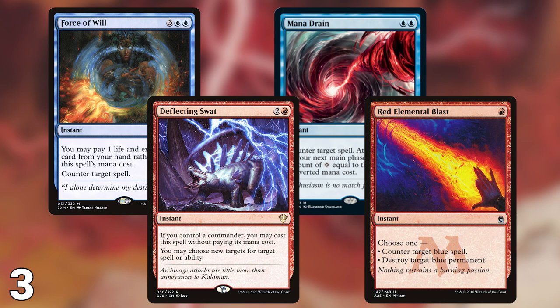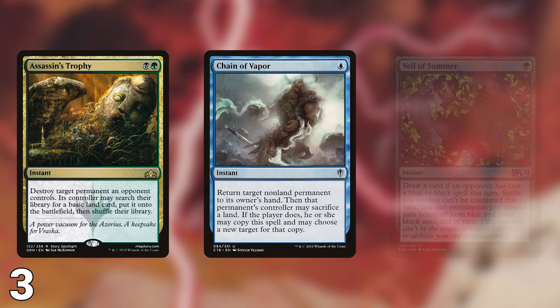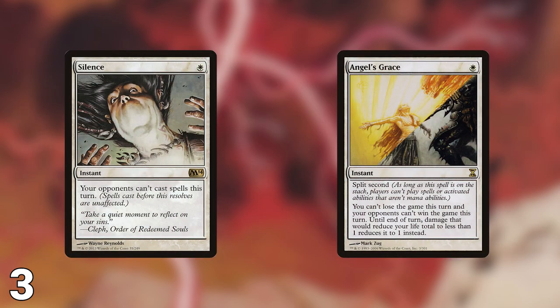Unfortunately, not every deck has access to counterspells. This is where permanent-based interaction comes in handy. Interacting with problem permanents is very important. Cards like Assassin's Trophy, Chain of Vapor, and Veil of Summer can help protect your board and disrupt your opponents' boards. Silence and Angel's Grace are great ways to prevent a player from executing their combo for a turn. Removal and interaction are crucial to disrupting opponents' game plans.